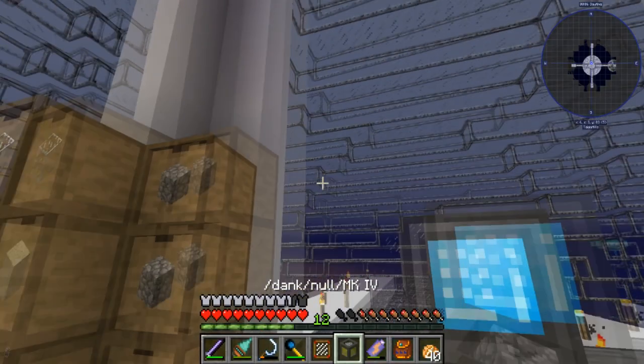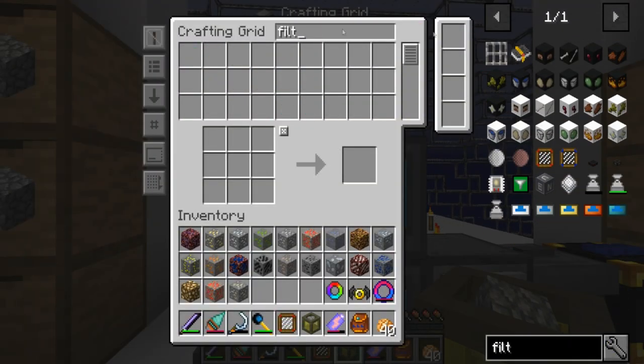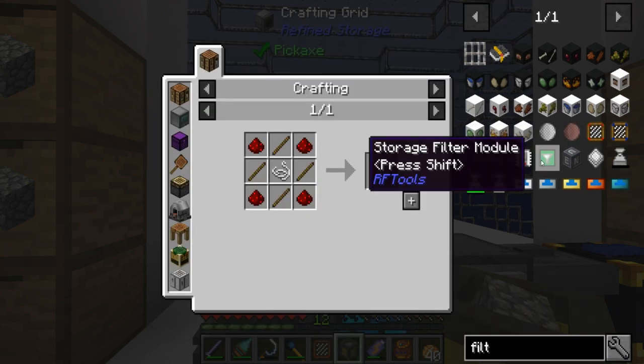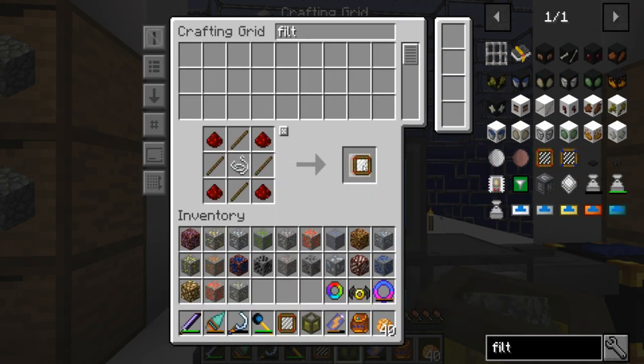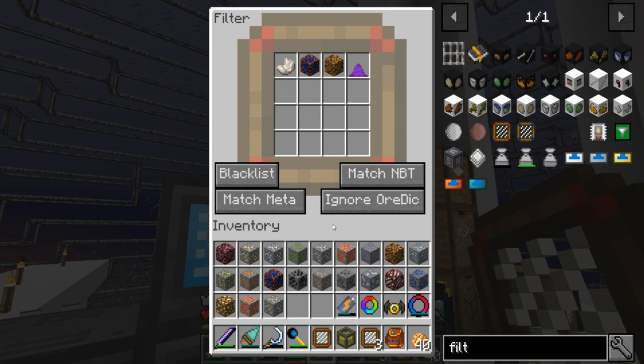So yeah, I'm gonna need more filters. Luckily I'm pretty sure you can put filters within filters from Extra Utilities I think, and luckily they're pretty cheap. We're gonna do this - I already got the nether stuff in there.